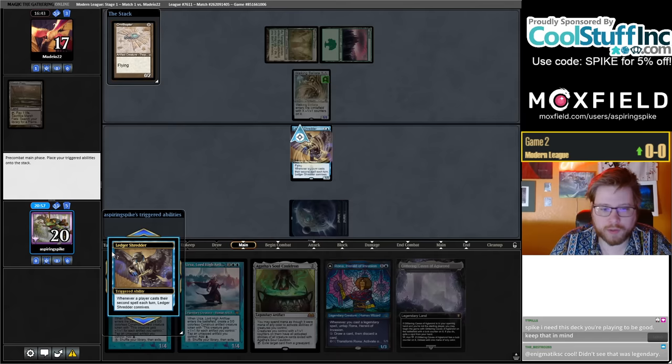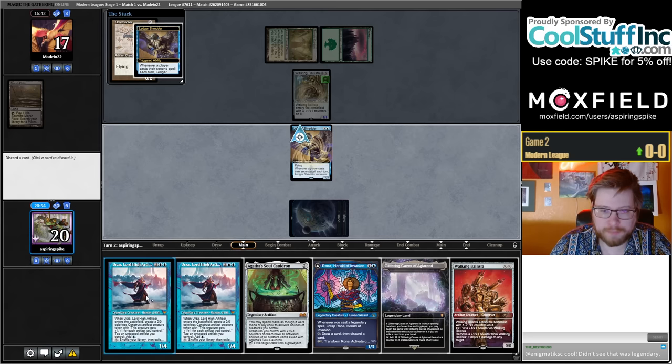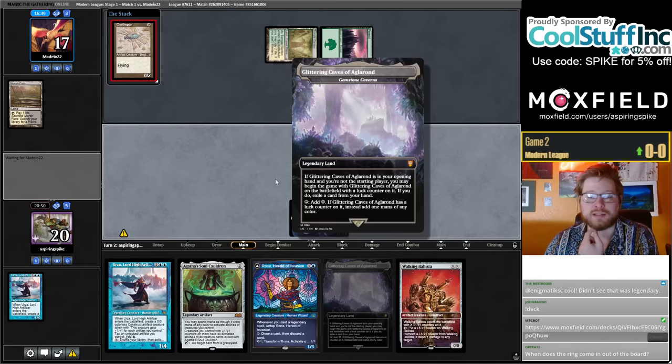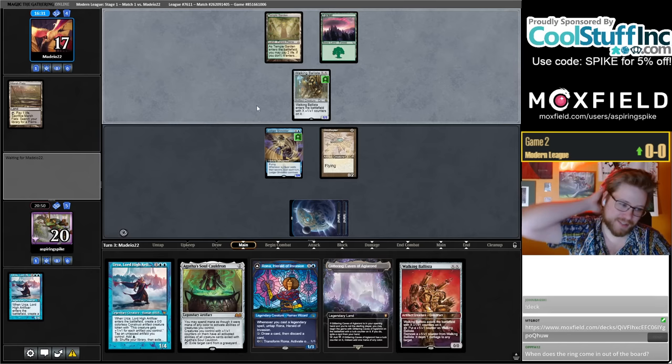I think we still go for the Shredder plan — I think it's a bit better than Emry. We maybe Cauldron Ballista instead. But again, this is something I've been really excited about: turning your Ledger Shredder into a Walking Ballista has been really, really dang good.